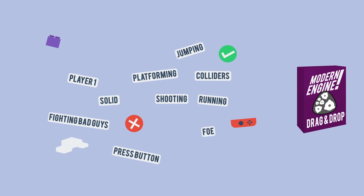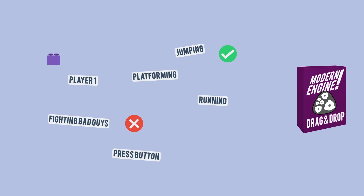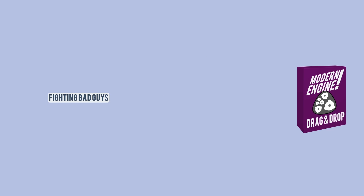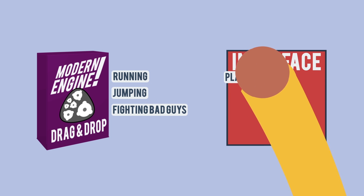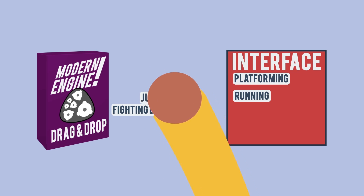Because, what if an engine already had the freshly authored game code for telling objects how to react in those situations? What if there were already built-in scripts for things like platforming, running, jumping, and fighting bad guys? And what if you could control all of these interactions using a simple interface and drag-and-drop commands? Well, that's exactly what's possible today with the engines that we're going to talk about in this video.